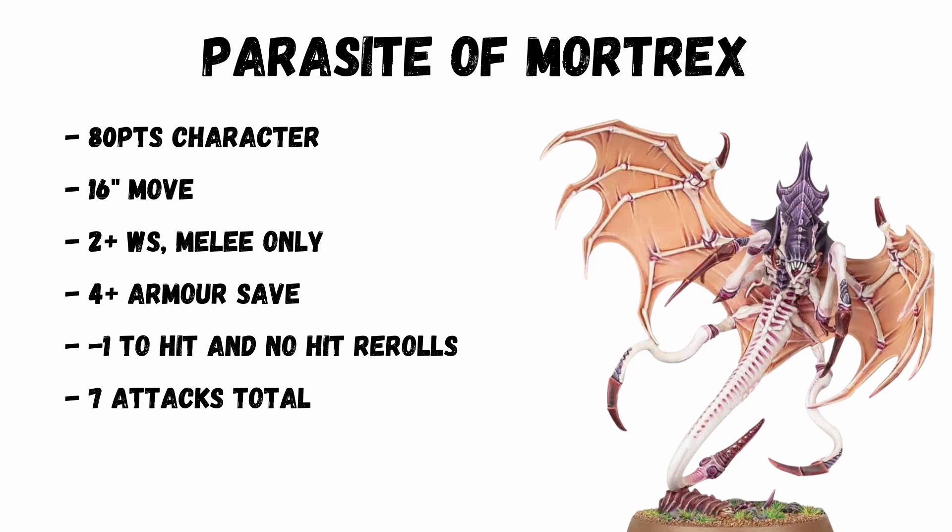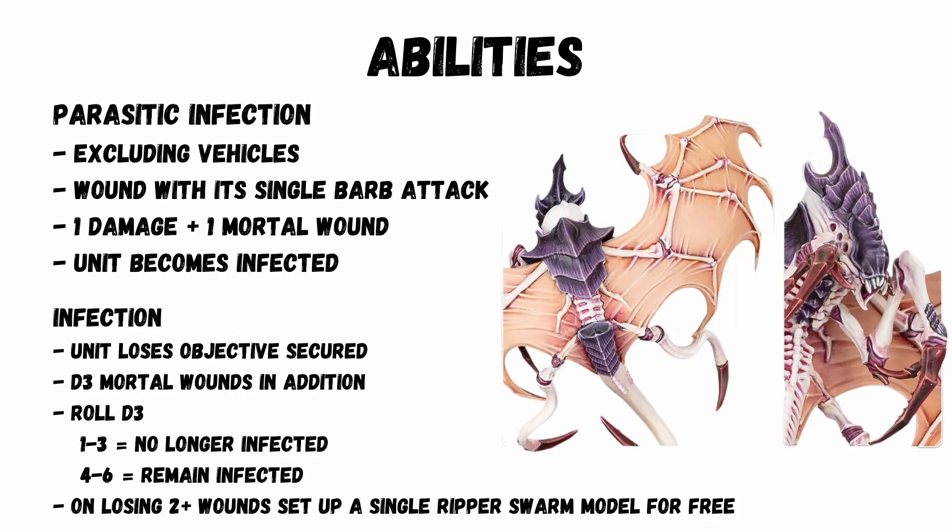Base 6 attacks and 1 extra attack from its parasite barb. All 1 damage, but it's got a special Tyranid ability which is really cool and thematic — the ability to infect a unit with parasites, not including vehicles. If you wound them with a single barb attack it's going to deal 1 damage plus an additional mortal wound. That unit then becomes infected and they have to roll off to see whether they remain infected. No matter what, that unit is taking an extra D3 mortal wounds.